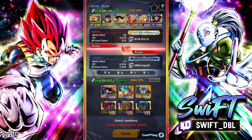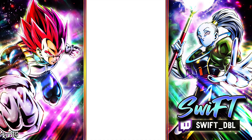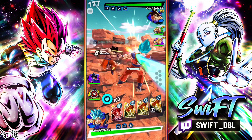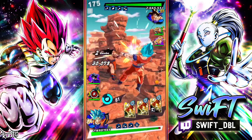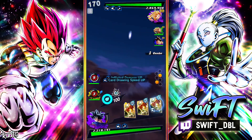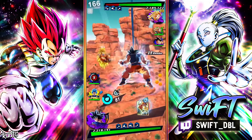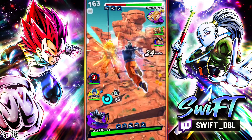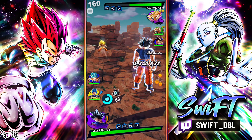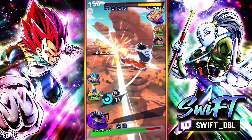Okay, going up against a Saiyan team. This should be a good test for UI Goku. Oh, nice timing. Okay, we'll take priority here. That's not horrible damage but it's also not amazing — it's not bad. Tackle me. Oh okay, he gets the PV.